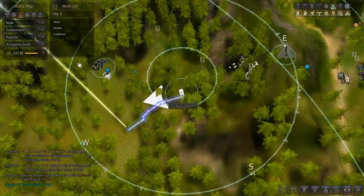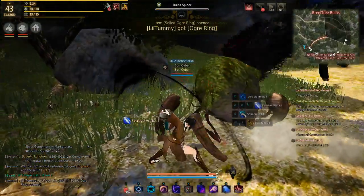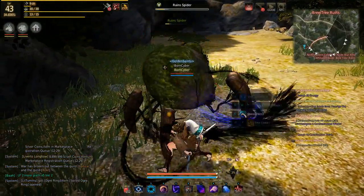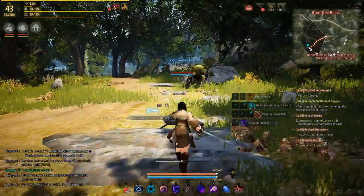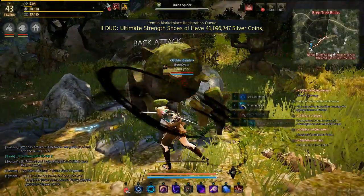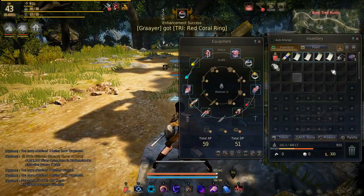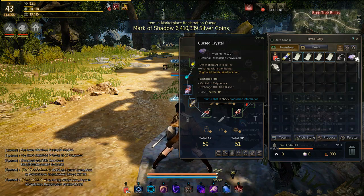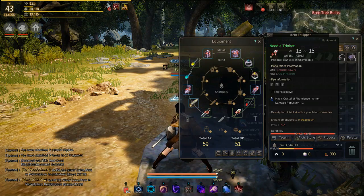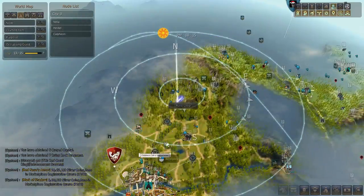They also — let me just kill one — they also drop these cursed crystals, which you exchange in Calpheon for 80,000 silver if you give the guy 100 of them. Calpheon is quite a distance but you can do it.